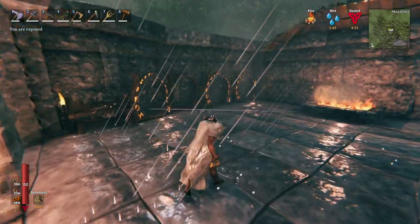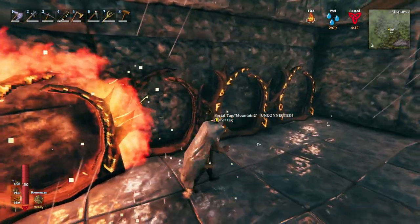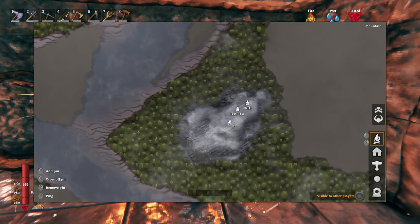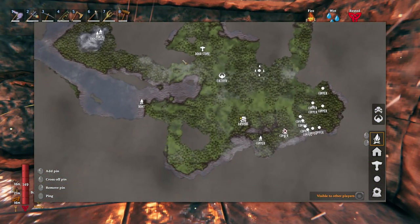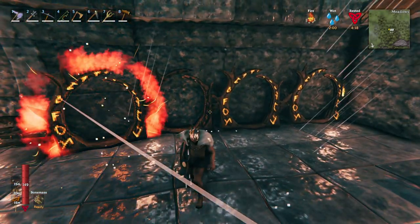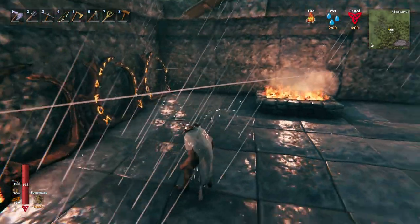I crafted the portals. There's one that isn't connected — I don't know what I called it — but I have 'home' which is where the Elder is, 'bone mass' which is where the swamp is, and 'mountains' which is the second one we found. For now it looks good. I don't really need any other portals, so it doesn't matter if I have a fourth one. I'll be able to use it for exploration — if I bring a portal with me I'll be able to just pop it down and jump right in.